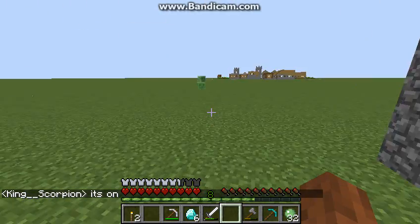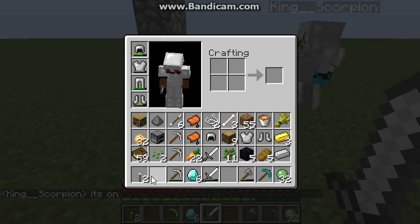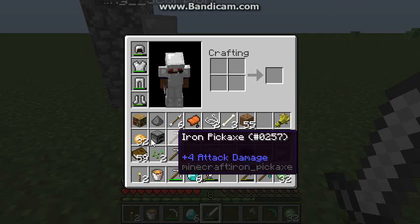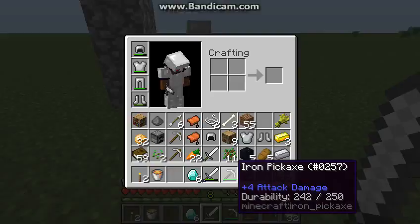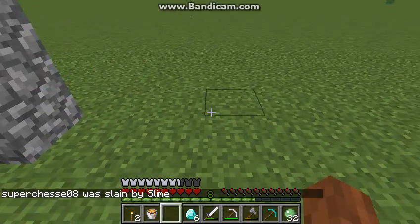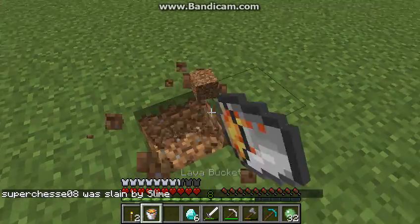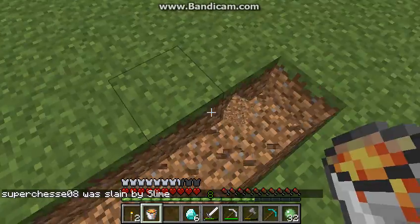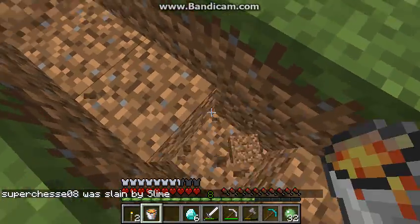Now we are going to start work on farms and stuff. I'm going to make the first cobble gen - me and Curtis together, because he has the water and I have lava. Now let's not fail and make an obsidian generator. Don't worry, I'm a Skyblock expert. I know how to make this.